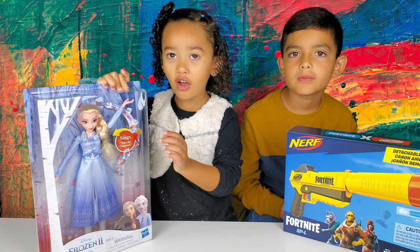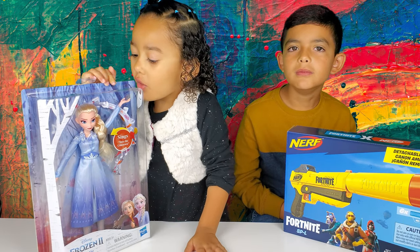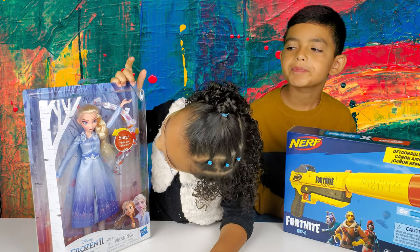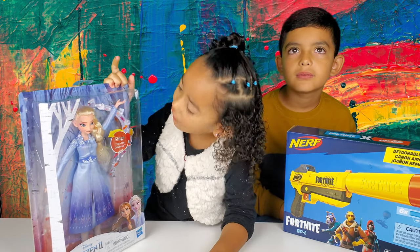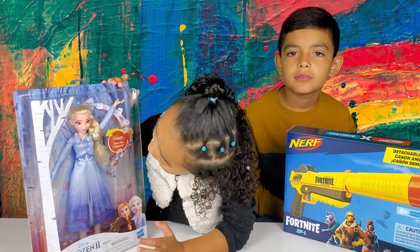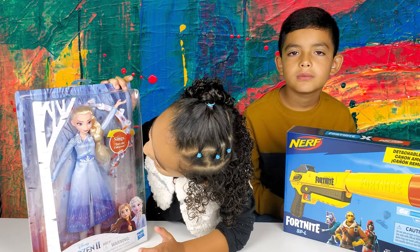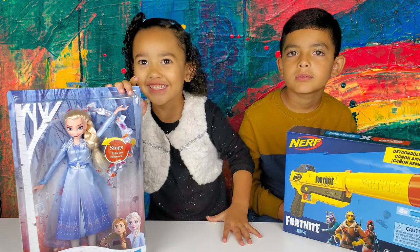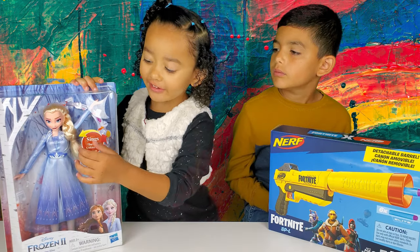Elsa's hair is long and yellow, and her hair has a braid with some details on her hair. Her hair is really long down to her dress. This is what Elsa can do.